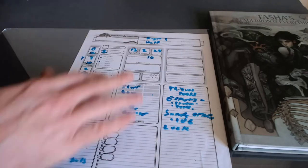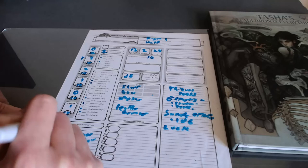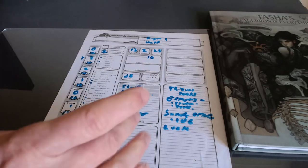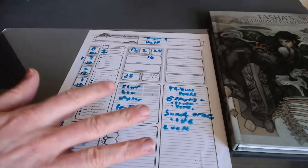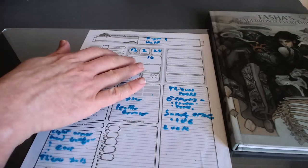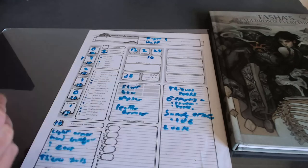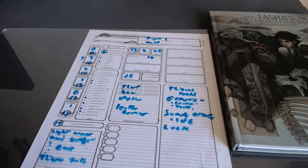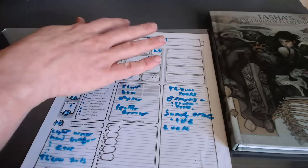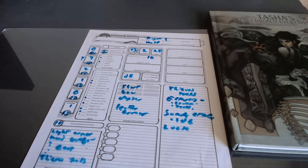Yes, there are things missing — they've got no background, and their passive perception with a wisdom of 0 is just 10. But generally speaking, for a first level character, this is plenty for someone to keep track of. They've got special abilities to learn, weapons to try out in battle, hit points to discover. This is a lot of information to a new player, but it shouldn't take two or four hours to get here. This is enough to get them started playing. They'll learn the game, figure out what actually matters, and then go back and build a better character or flesh this one out more. For my money, this is the quickest way to get someone started playing D&D.